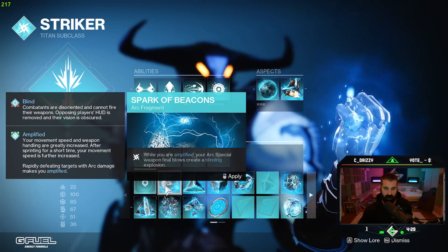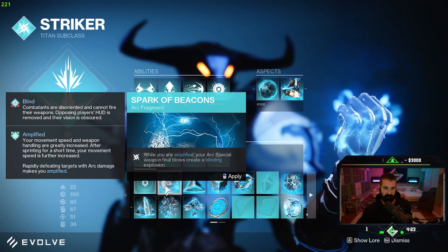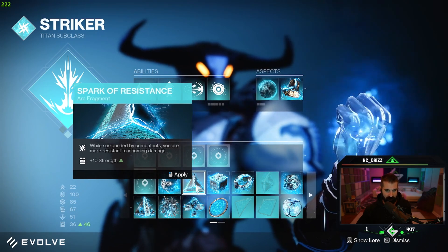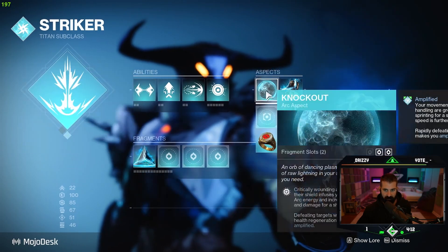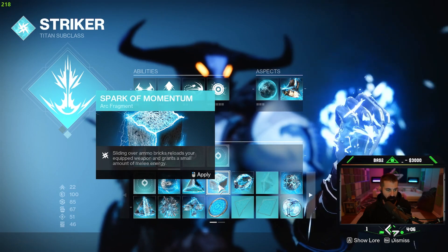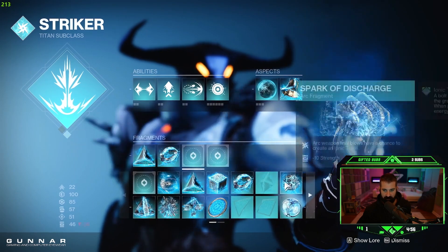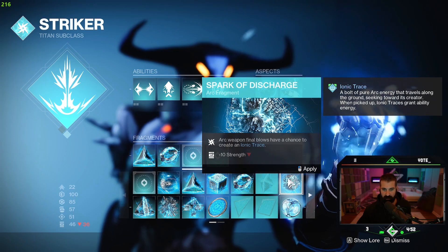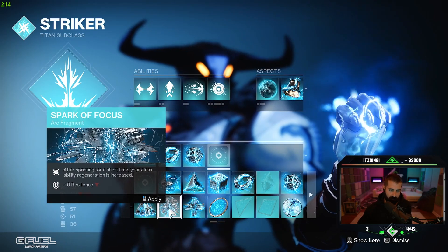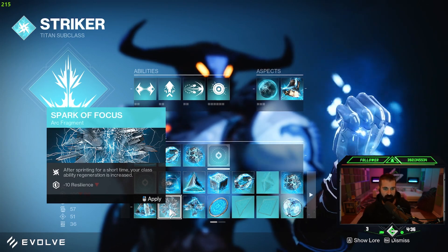Fragments: while you are amplified, your arc special weapon final blows create a blinding explosion — special weapon, not energy. While surrounded by combatants, you are more resistant to incoming damage. That just sounds insane. These are two slots — that's one, that's two. Sliding over ammo bricks reloads your equipped weapon and grants a small amount of melee energy. Your arc grenades jolt targets — I feel like that's a good one. Arc weapon final blows have a chance to create an Ionic Trace. Melee hits greatly increase your reload speed for a short duration. After sprinting for a short time, your class ability regeneration is increased — that could be useful with the Titan for sure.